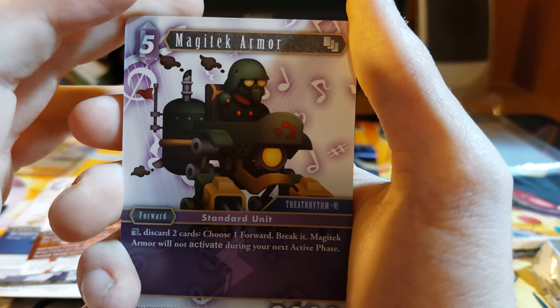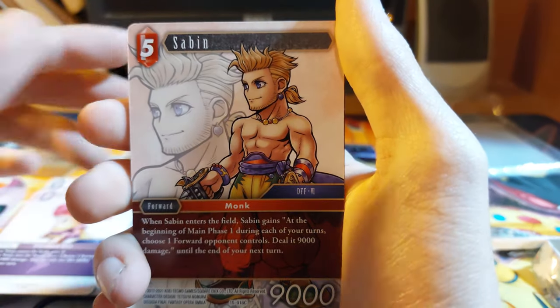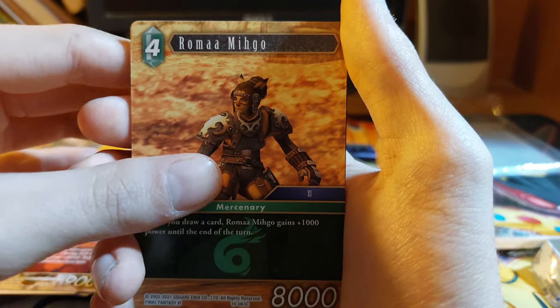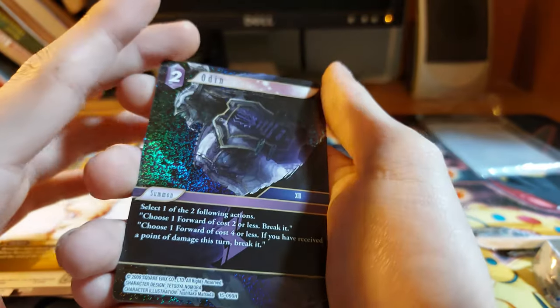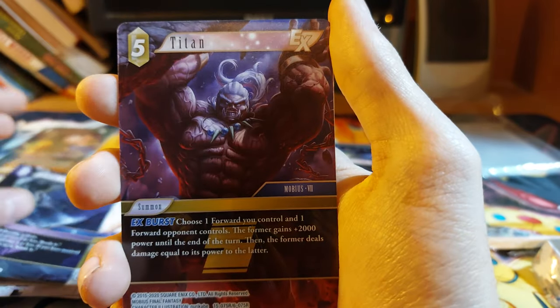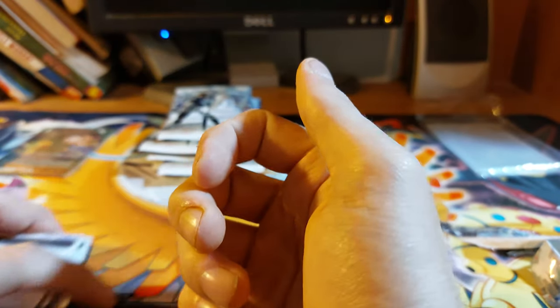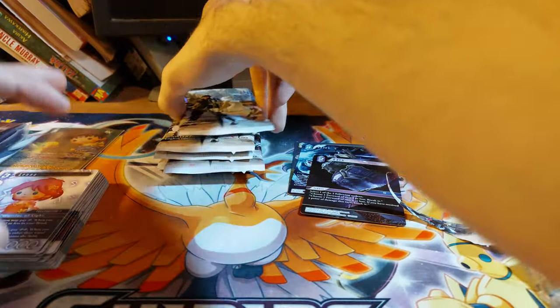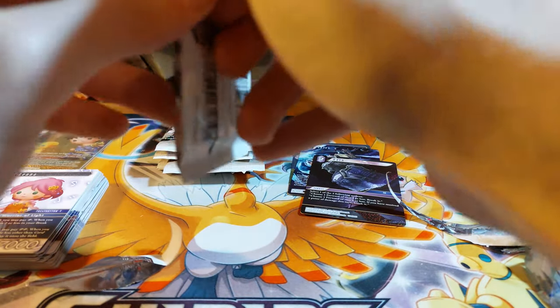We're just going to keep this the way it is. Magic Tech Armor, Samurai, Ninja, Sabin, Ramamiko, Pona, Berserker — Odin is our hero. We have another Odin, and we have a Titan, then a Mira and Alana. So it looks like there are three to the front — I don't know if that's for every single set or every pack, but I'm definitely going to do three to the front.